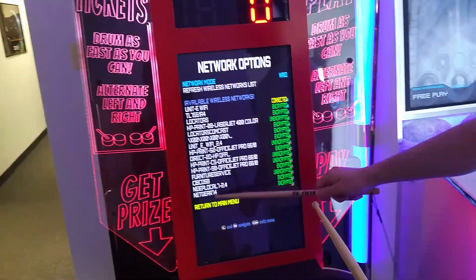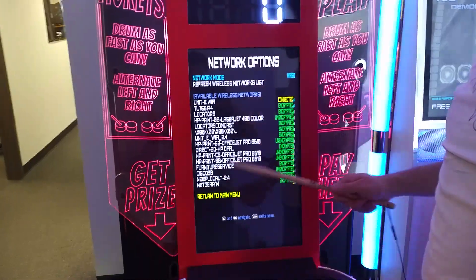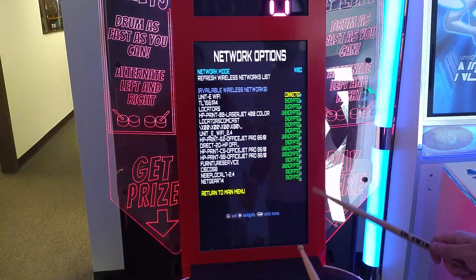And if you see a list of Wi-Fi networks, then you know that it is actually talking to the Wi-Fi dongle, and you should be good to go.